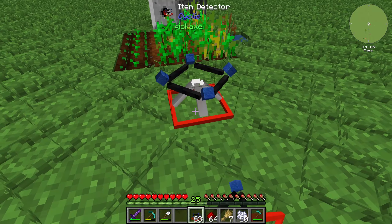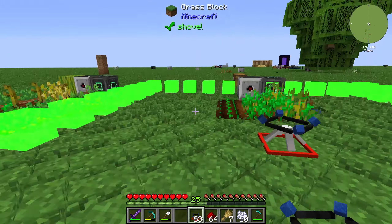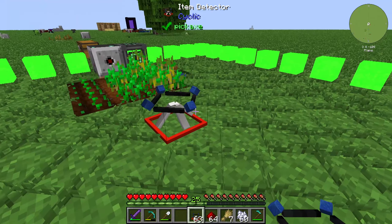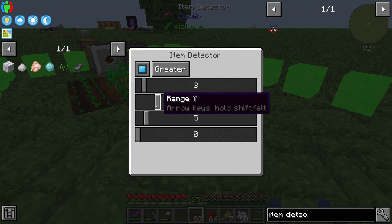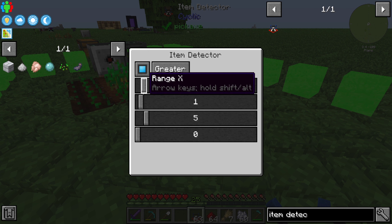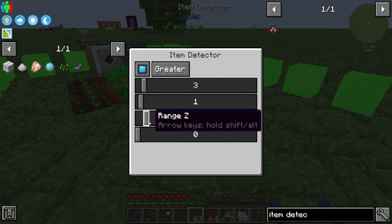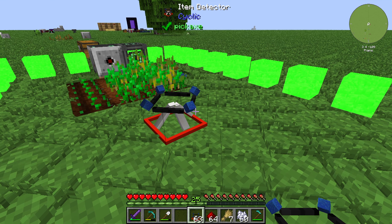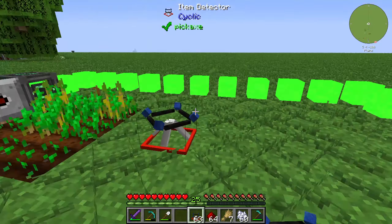We can take a further look at how it works. We can place it like this and see the working area of the item detector. We can decrease or increase the area — we have different keys for range X, range Y, range Z, and so on. There is also a limitation setting.